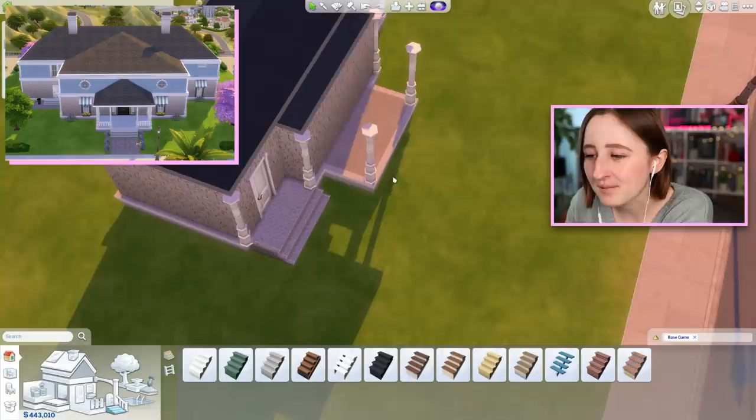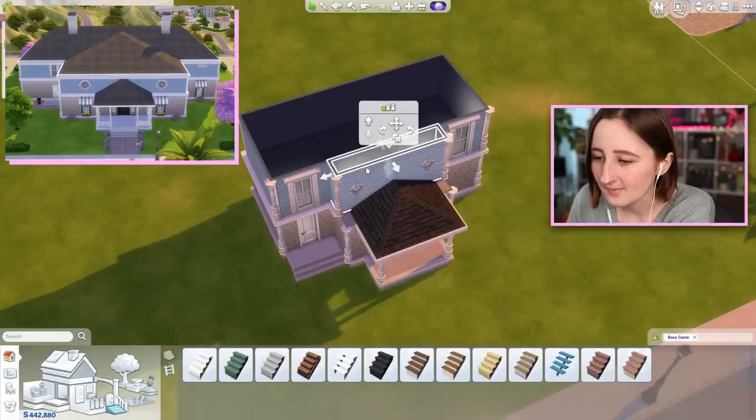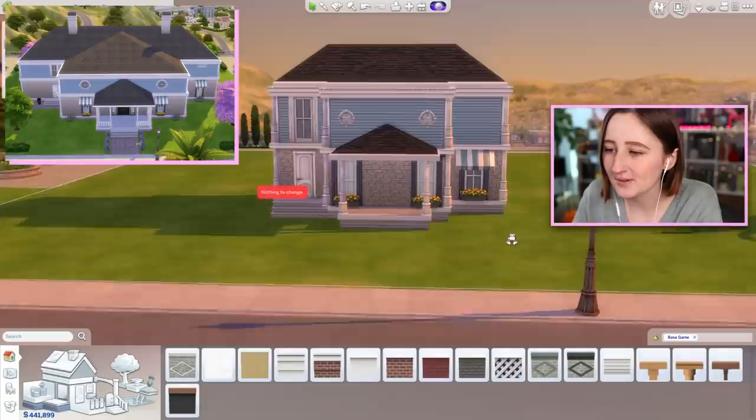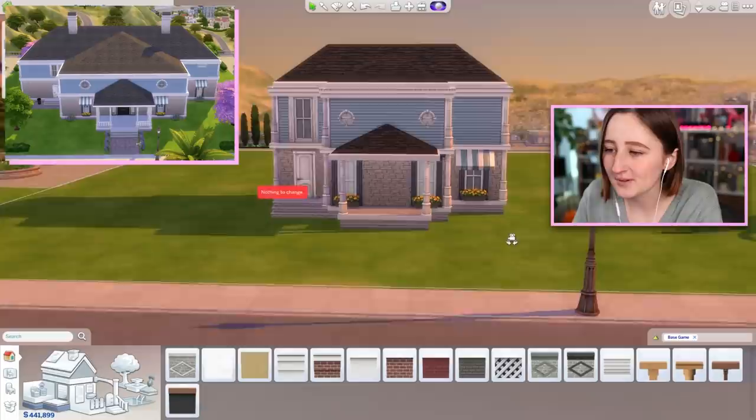I don't want to make it bigger because it's supposed to be tiny, but I feel like this needs to be bigger — it's a necessity. Yeah, that makes a lot more sense. The awning. There's also supposed to be flower boxes. I like it, I really do, I think it looks really nice. This is a really nice house.